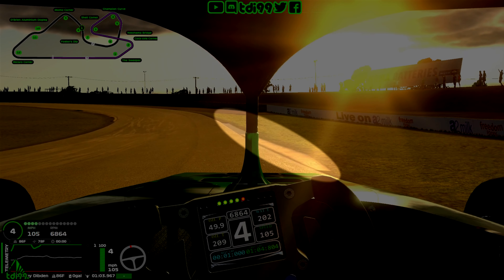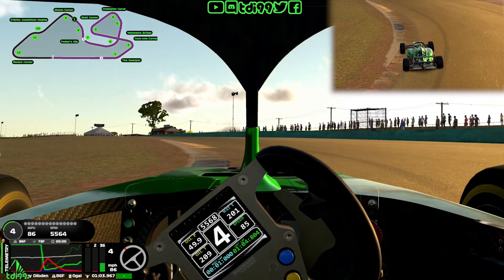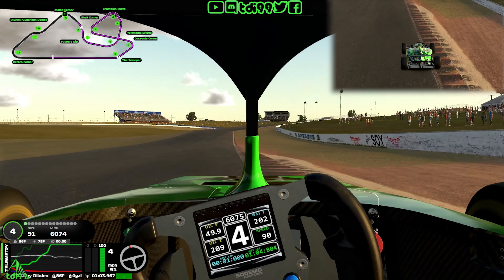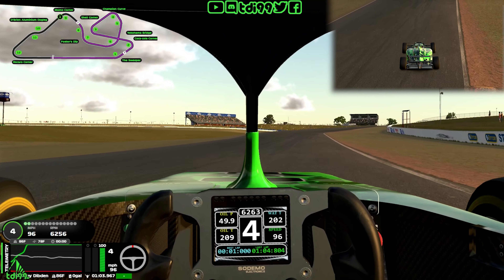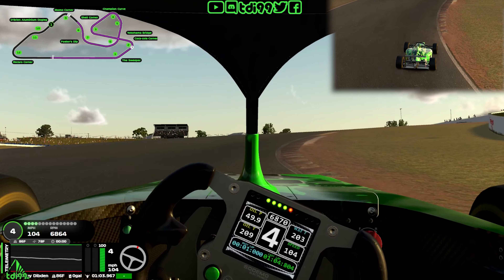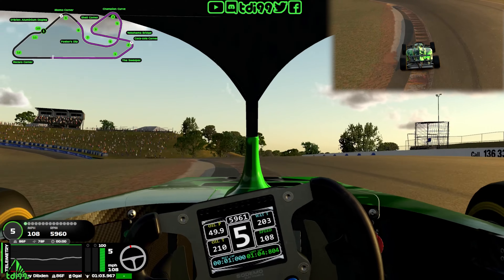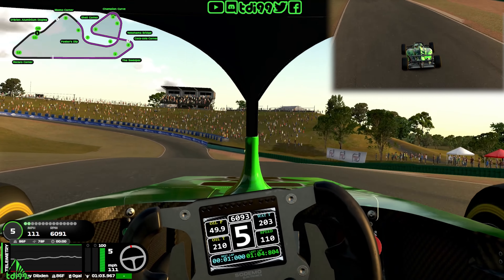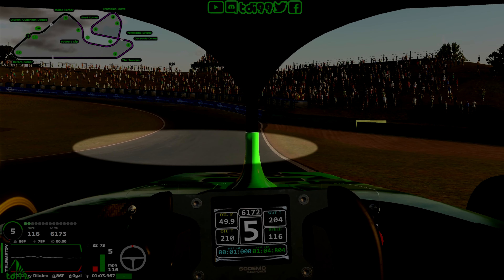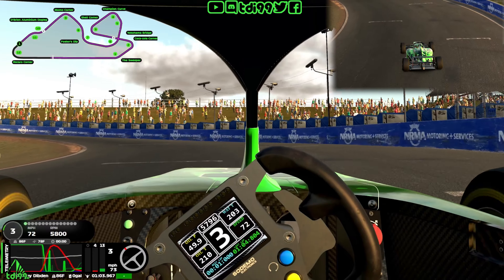Set yourself up for the next corner by getting over to the right-hand side, using the kerb as a brake marker. Stay in fourth gear, little dab of brakes, loads of apex kerb — but be cautious of understeering here, because there is a little bit of kerb you can use but not too much. Bear the car over to the left-hand side. This fast chicane section is absolutely flat out so don't worry about it. Use the trees as your marker — when you turn left and can see all four of them, you should be golden. Coming down to the last corner, which is crucial — there's a dip there. Brake into the dip and you can really lean on the brakes because the front end will dip down.